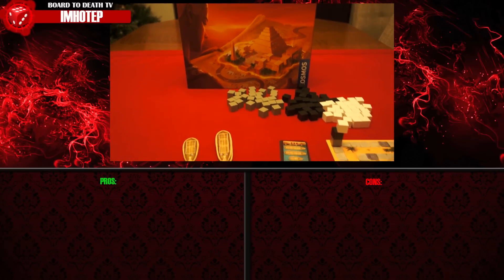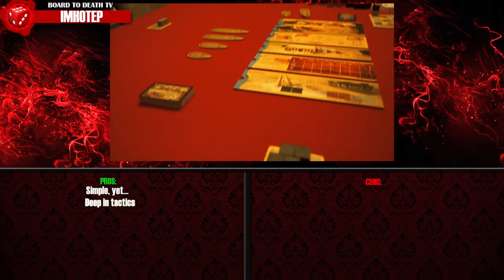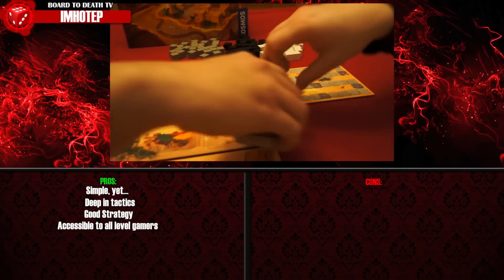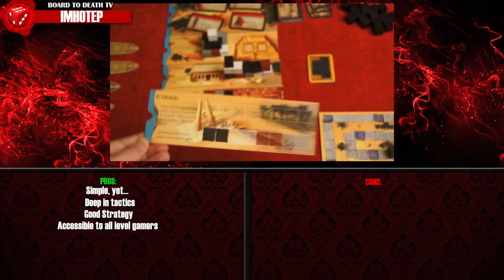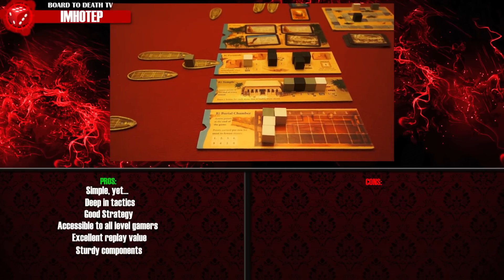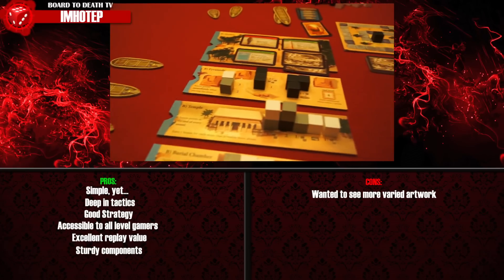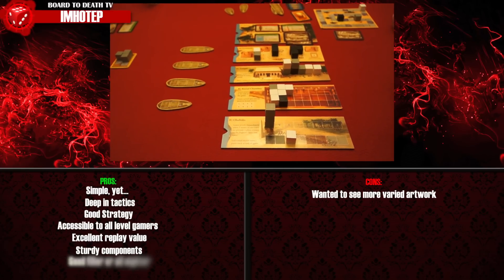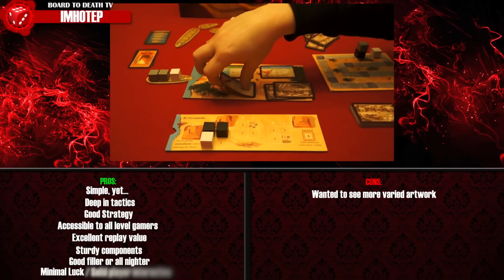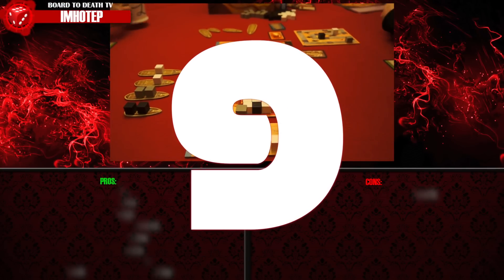Imhotep is a fantastic game. Once again, Cosmos delivers in a big way. I love when a game is simple yet deep enough with tactics and long-term strategy that it's accessible to all gamers. The double-sided boards have different scoring systems, and the little variants ensure excellent replay value. Components are big and sturdy, but I do wish the artwork was a little more varied, especially for the statues. Gameplay is smooth and quick, making it perfect as a filler or for multiple plays. Luck is kept to a minimum and player interaction is solid. I believe everyone should own a copy of Imhotep — it's perfect for anyone. It gets a huge 9 out of 10.